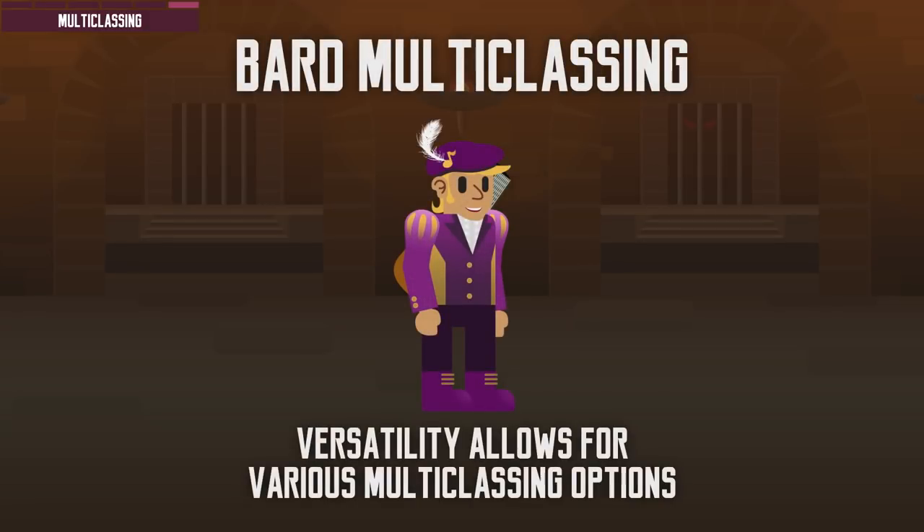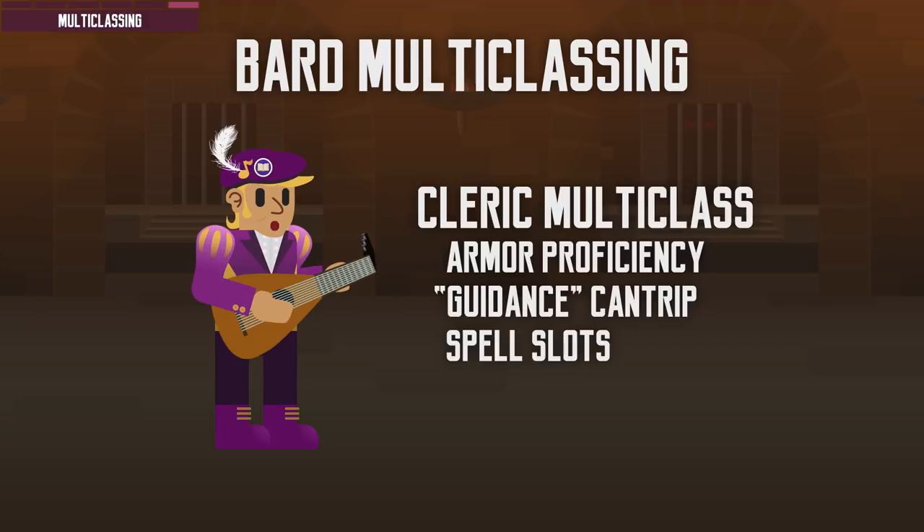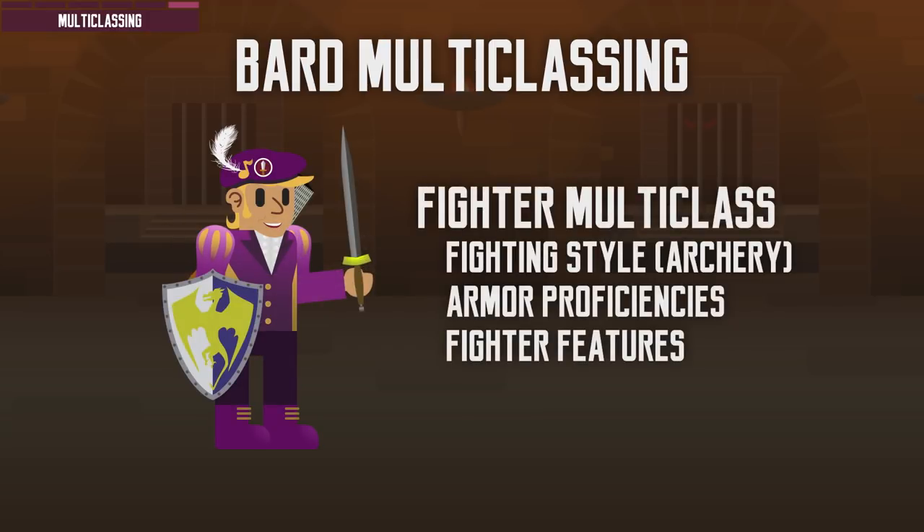In terms of multiclassing, Bards work well with many other classes — they are so versatile it really depends on the build you are going for. If you want more utility and survivability, I would multiclass a College of Lore Bard with Cleric, to pick up armor proficiencies and the Guidance cantrip, which can stack with Inspiration dice to add even more bonus to ability checks. If I want a ranged striker Bard, I would take a level in Fighter to get the Archery Fighting Style bonus and armor proficiencies, and get Ranger exclusive magical secrets like Swift Quiver to be able to attack 4 times in a turn. The combinations are practically endless.